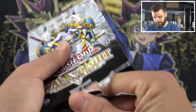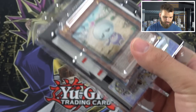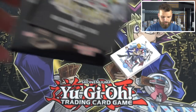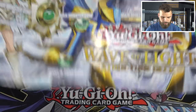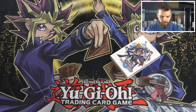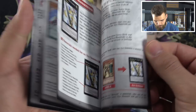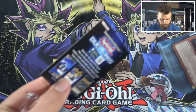All right let's get straight into it — Wave of Light structure deck, more fairies and counter traps. Let's see what it has inside here. In the back you get your beginner's guide and the play mat that you'll probably see Konami print a more professional looking one of later on.